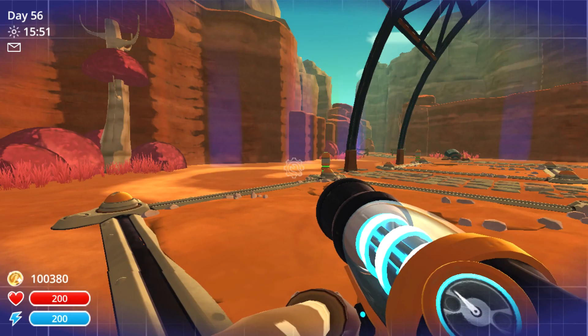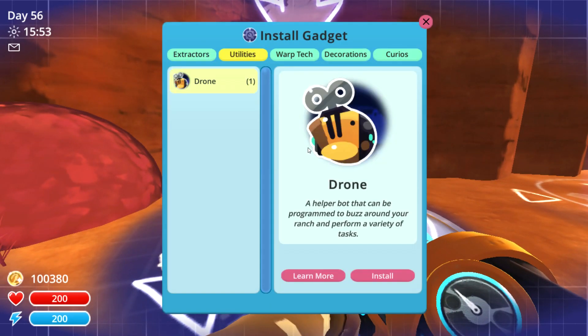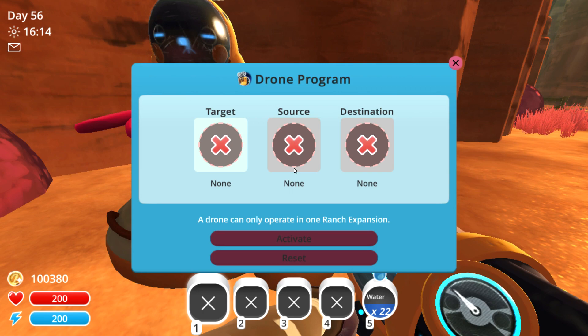After fabricating one of the drones, we'll head back into builder mode and go ahead and place the drone in one of these spots here. Now that we've placed a drone down, what we're going to do is program it for what we want it to actually do.